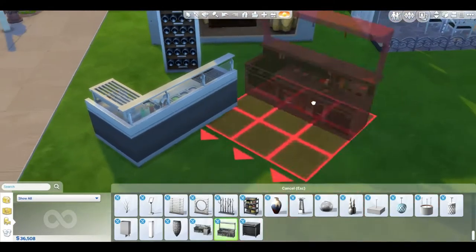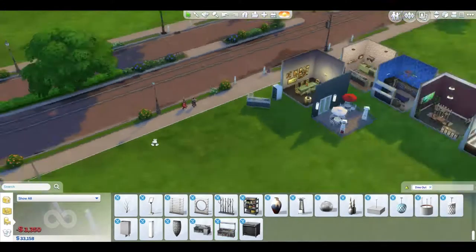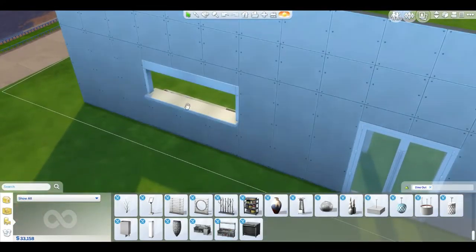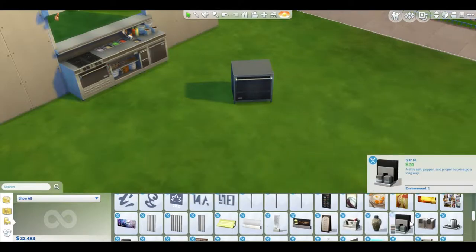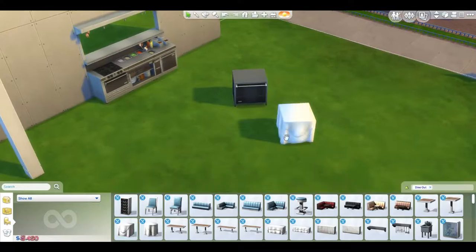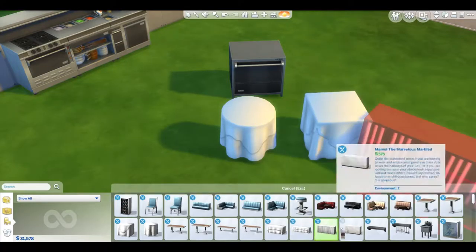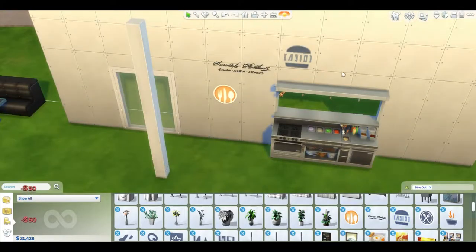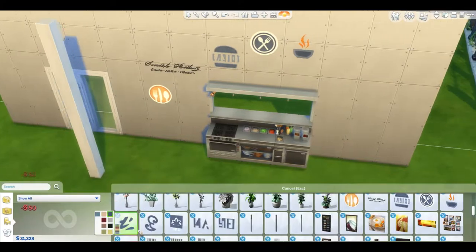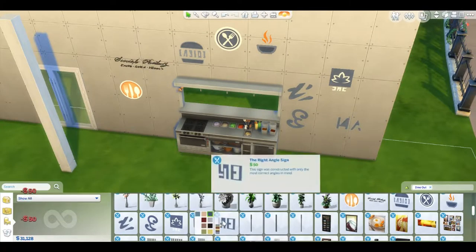There are two chef station options - one where you put pots on top without a middle section, and one with a section in the middle that must be placed against a wall. There's a classy dishwasher. New tables include a fancy square table great for weddings. Signs include a utensil sign, a chef sign, other signs, a coffee sign, and many wall decals - crazy amount of decals.